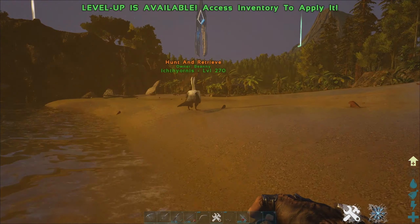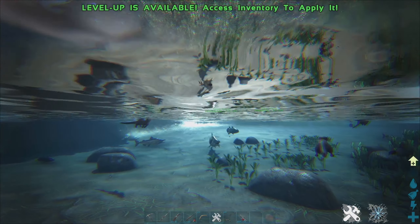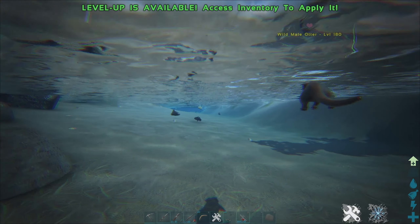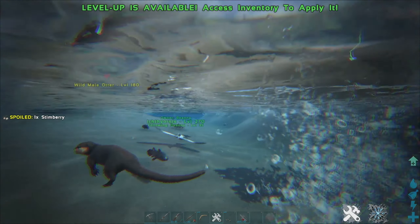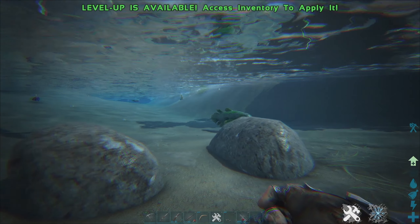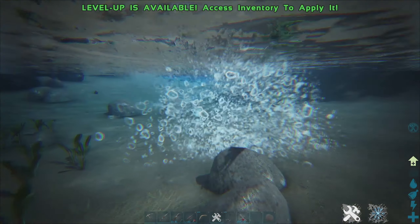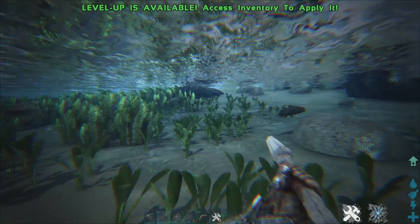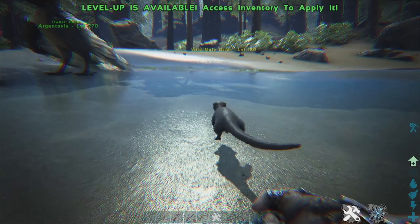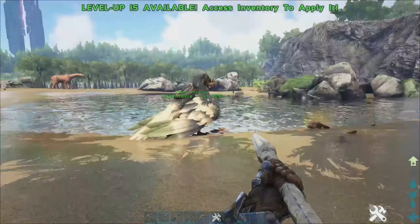So you either drag the fish to them in the water, or you use the Ichthyornis. We're following this 180 otter. We point hunt and retrieve on a fish way over in the distance, staying by the otter. He swoops down, grabs the fish, and brings it to us. We just grab it and feed the otter — that gave a 34% tame. If we attack a fish ourselves and feed it, it gives less percentage — 87% effectiveness. But using the Ichthyornis, we got nearly 100% tame, which is perfect.